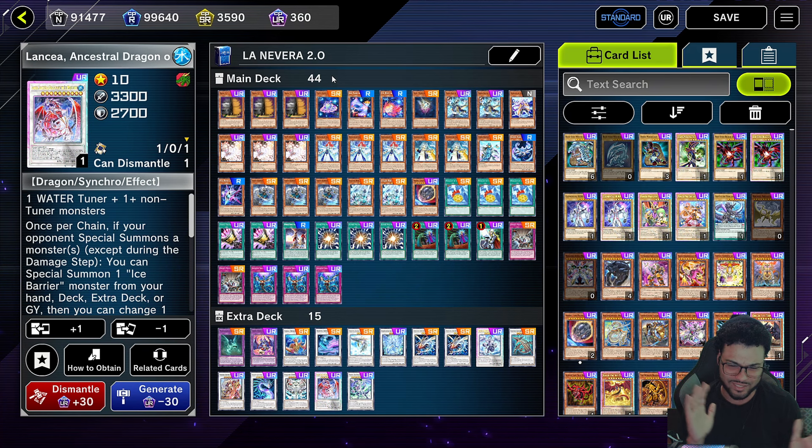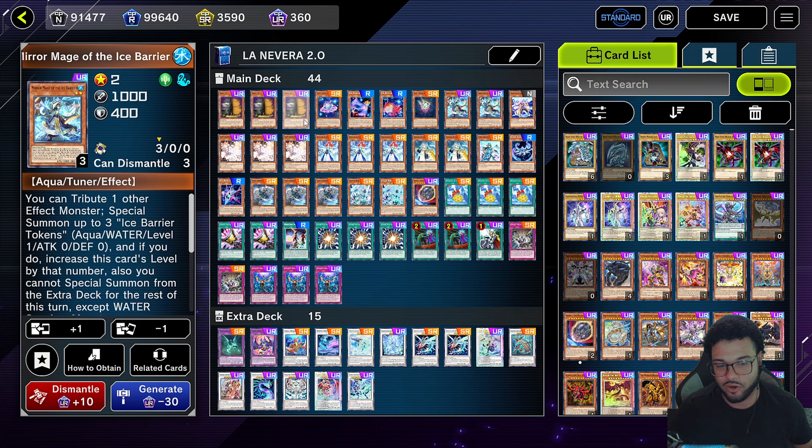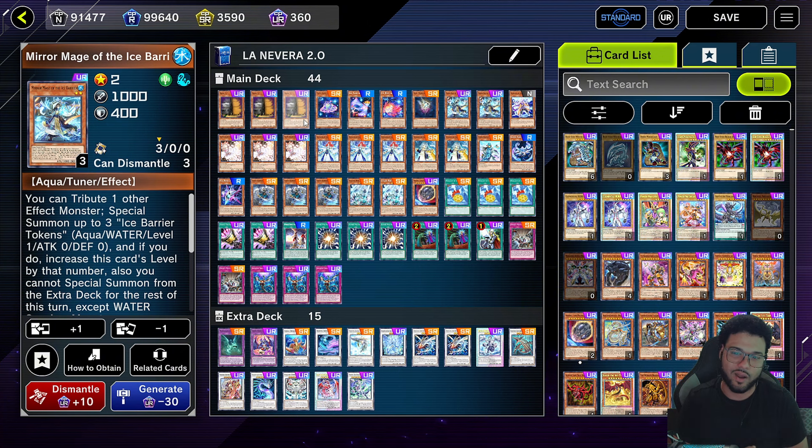There it is — it's an Ice Barrier Gaudy deck. I did make one of these about a year ago so I wanted to bring it back, especially with the new support. Ironically, this thing is a one-and-a-half or just one card combo into your Gaudy combo, which is insane because you can still do your Ice Barrier combo while doing the Gaudy combo. It's a 44-card deck list.